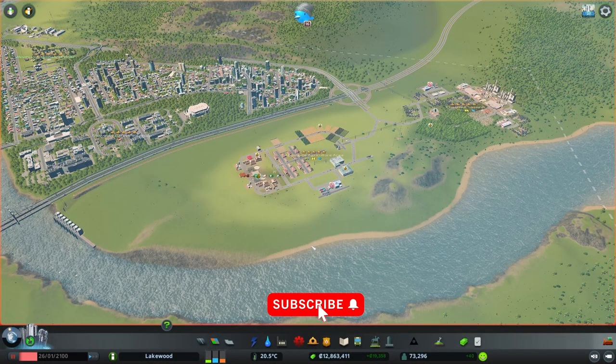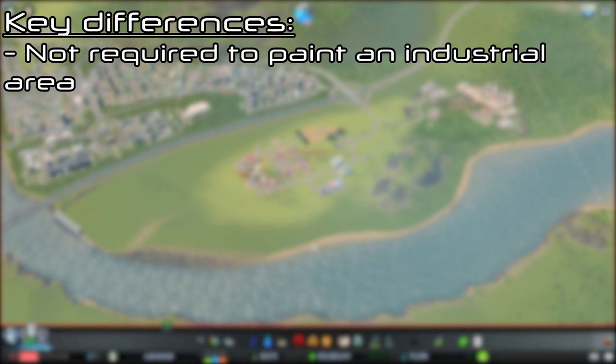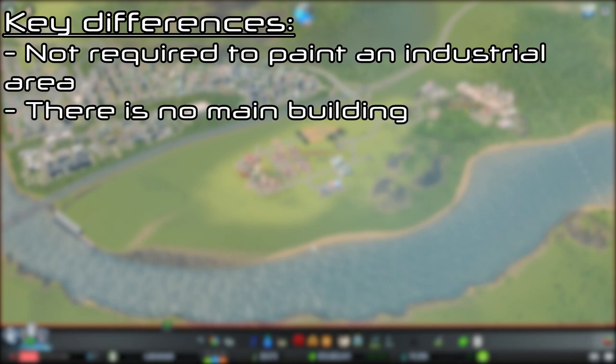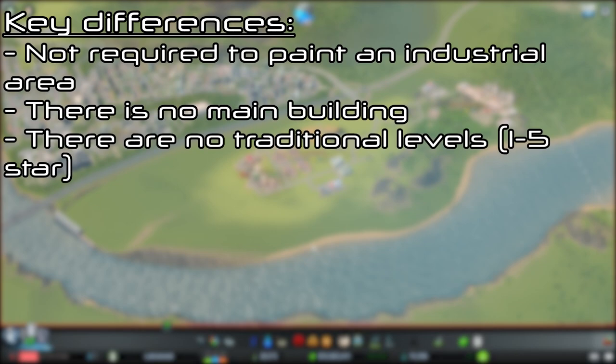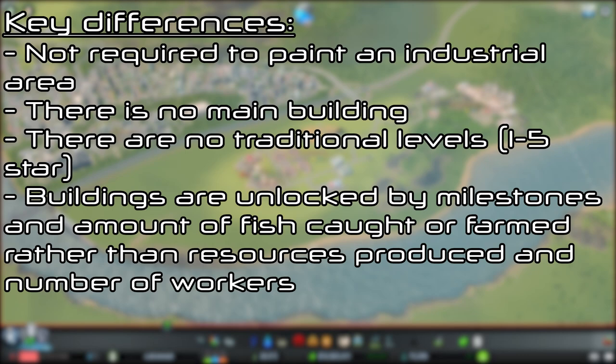The fishing industry is another specialized industry area similar to those from the Industries DLC but differs in a few key areas. You are not required to paint an industrial area, there's no main building, there are no traditional levels so there's no one to five star leveling system, and buildings are unlocked by milestones and amount of fish caught or farmed rather than resources produced and number of workers.